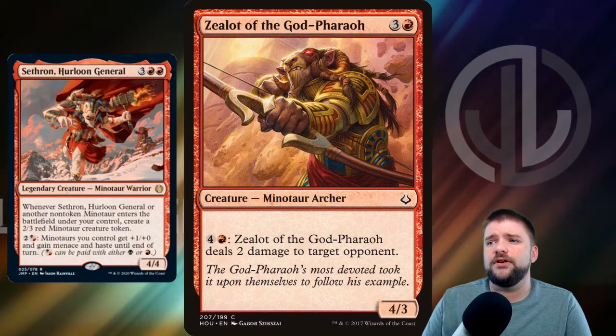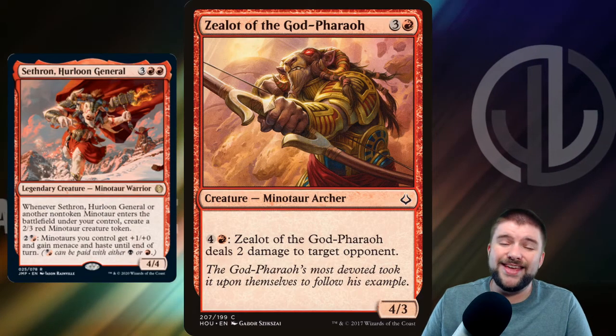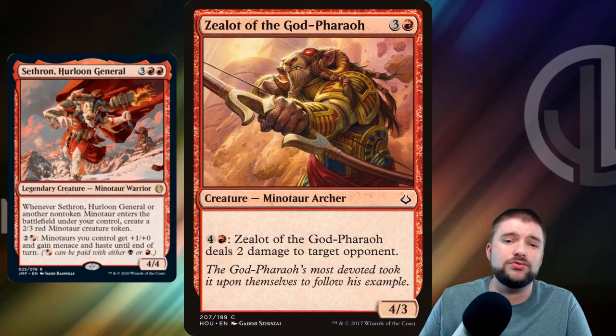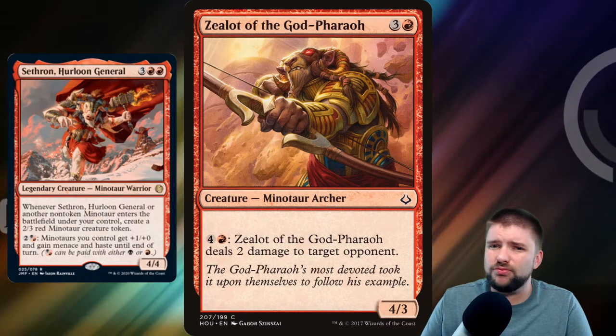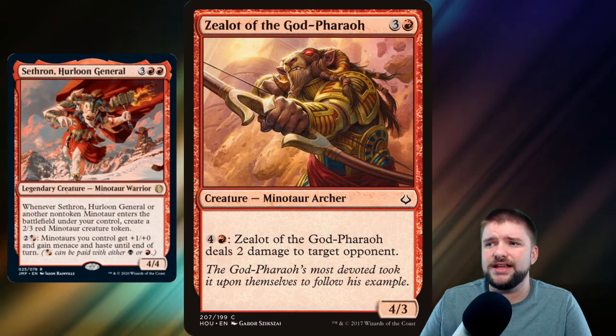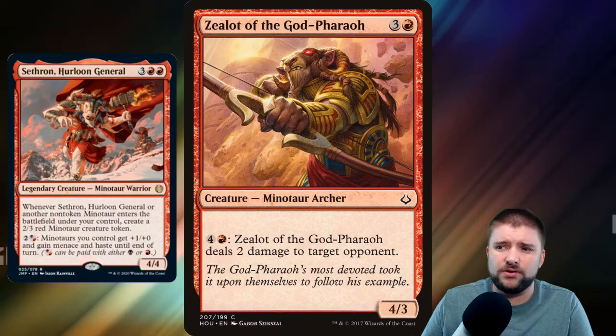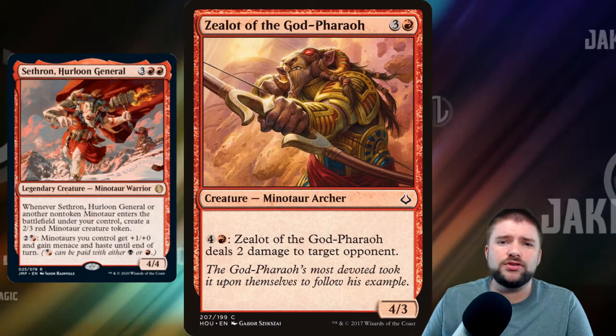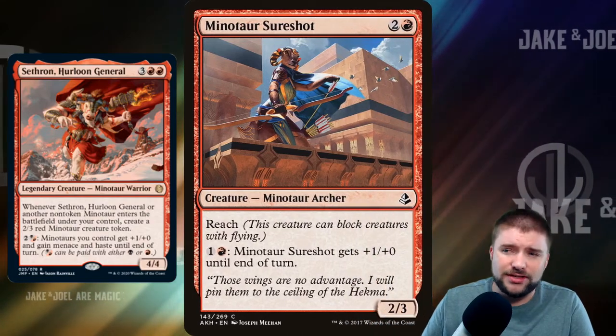Zealot of the God-Pharaoh is a 4-mana 4/3 that you can pump mana into — 5 mana and it deals 2 damage to target opponent. Say we've got somebody on the ropes, under 10 life. Let's start pumping our extra mana into Zealot of the God-Pharaoh and just shoot arrows at our opponent with our Minotaur Archer until they are taken down.